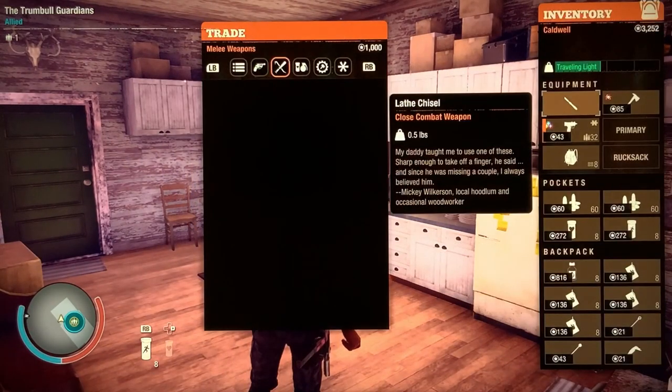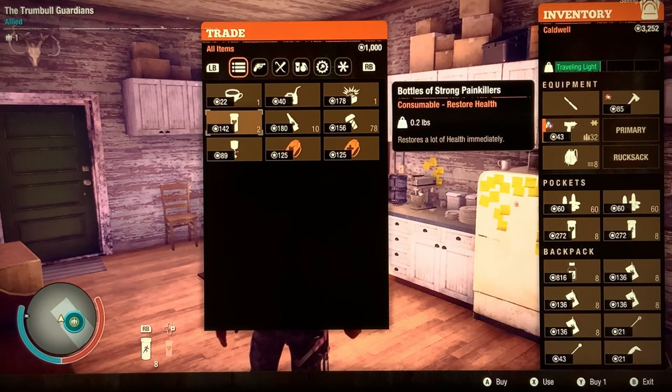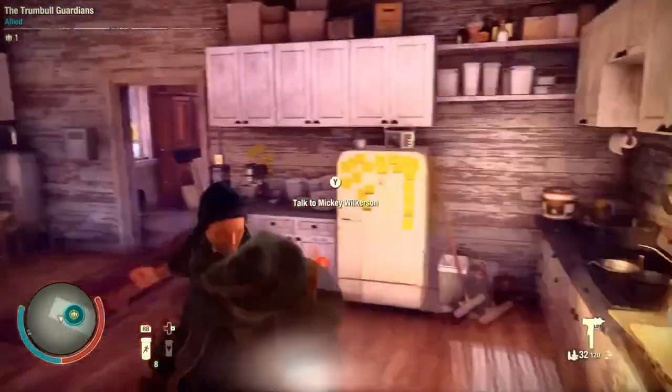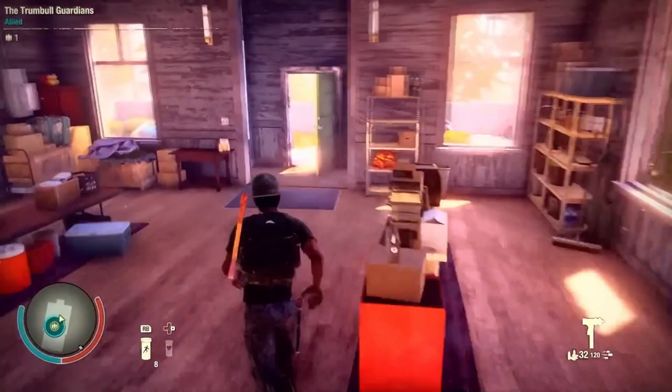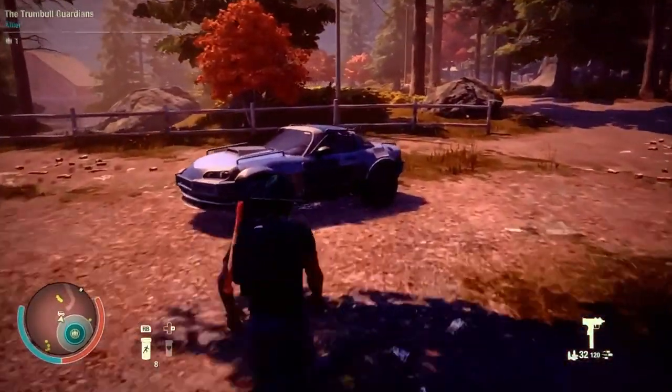So if you trade with him — he doesn't have it right now for whatever reason, he drank them all today — but he will sell them. This is where you would go back to get more Batch 11, because there's no other way. You can't make them anything else.